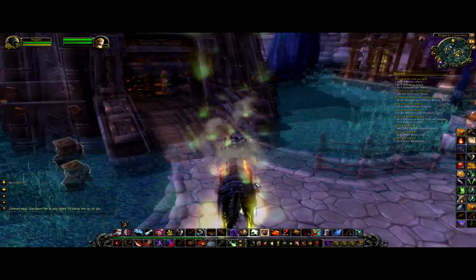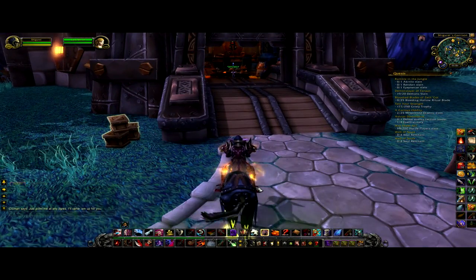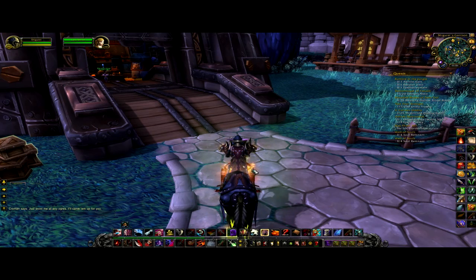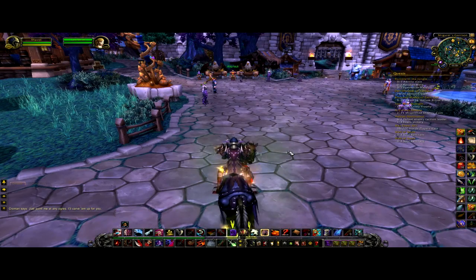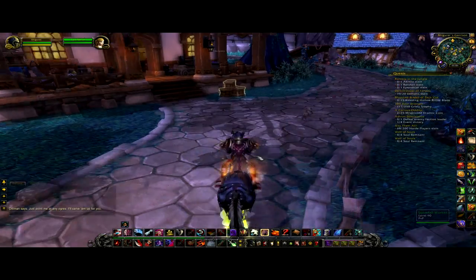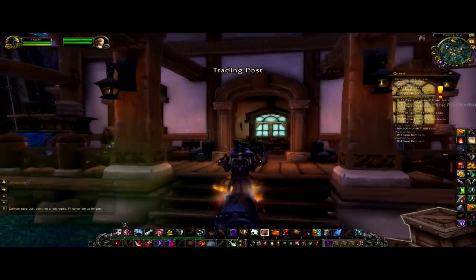To gear your followers up, you come here to the Dwarven Bunker. The Dwarven Bunker lets you dump garrison resources and get armor and weapon upgrades for your followers. Once your guys get to max level, you can start gearing them up so they can go on the more valuable, higher-level gold missions. Some of these missions can get as high as 200 gold, and then you throw in a couple of Treasure Hunters — well, you're getting almost 1,000 gold. To get those garrison resources to gear them up, you need the Trading Post.